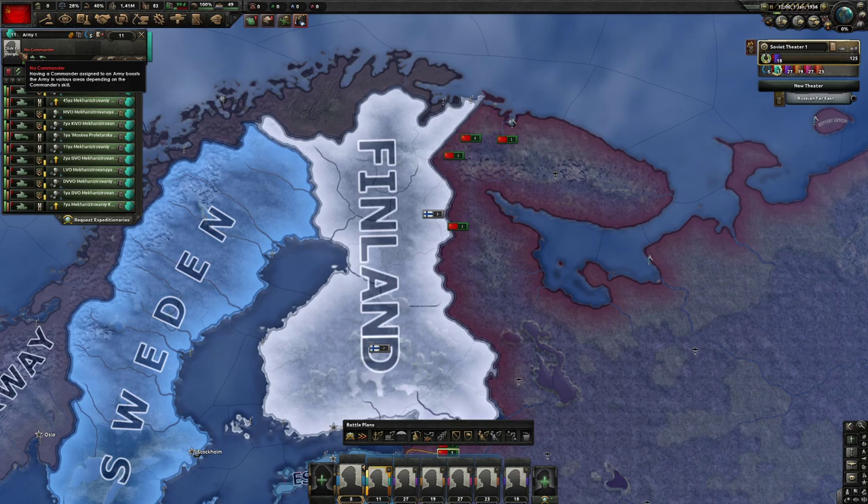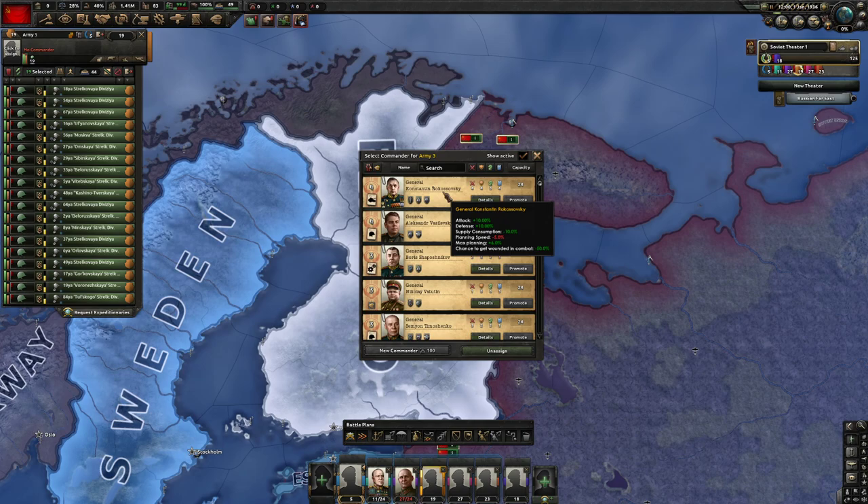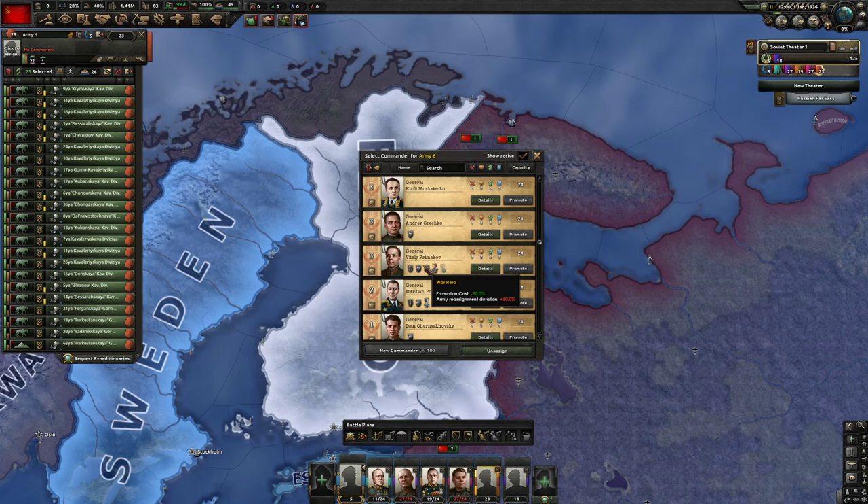We don't have all the equipment filled yet. Zhukov is going to be our tank general. Then we're going to go Konev for infantry, then Rokossovsky, and we're going to get Vasilevsky. And there's a hidden gem here that's going to be purged off later, but he's so good early game I cannot pass him up.